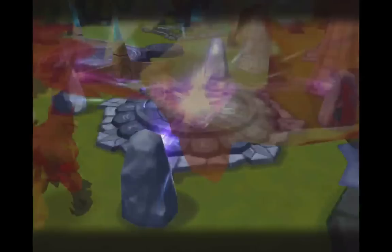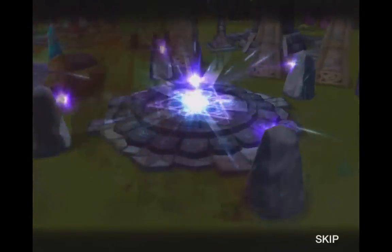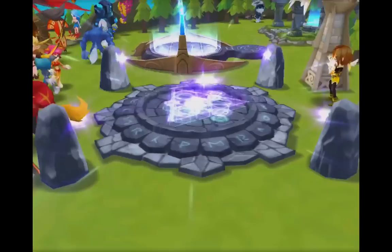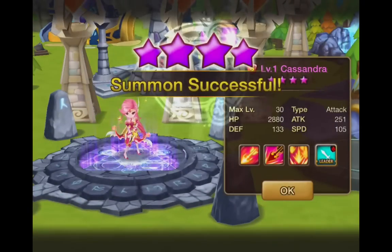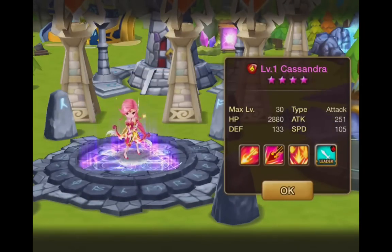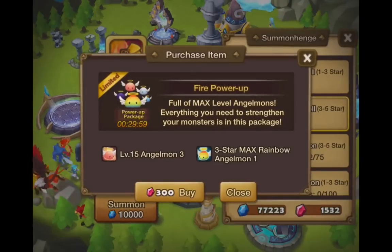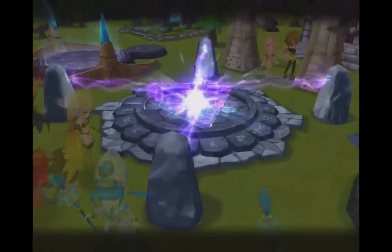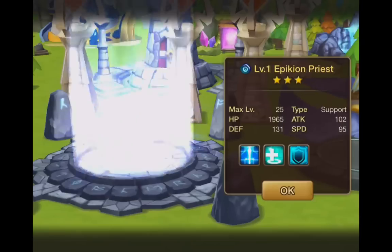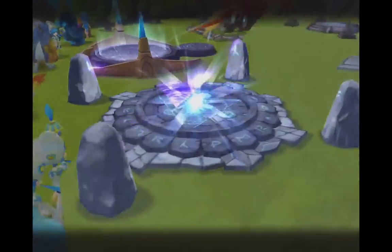Level 1 griffin again. I've gotten like 5 of those so far. An awakened level 4 — cool! Level 1 Cassandra. I need to check and see if these monsters can evolve into anything good, and depending on that I'll level them up.